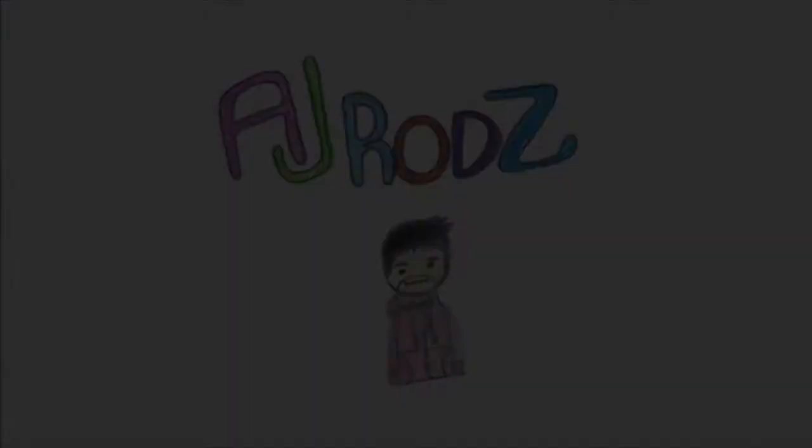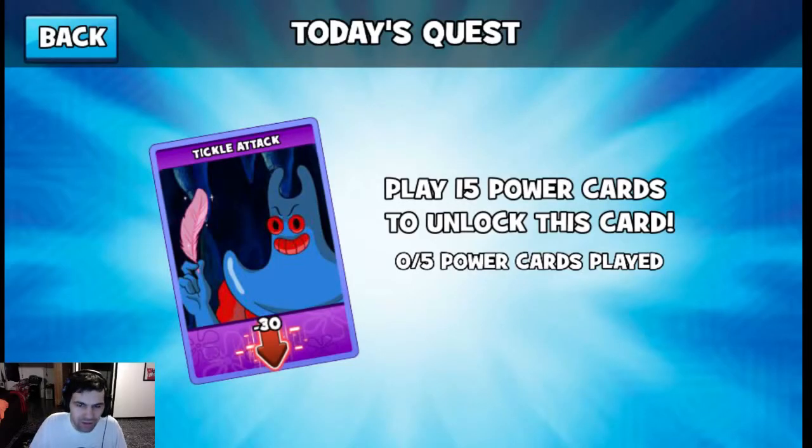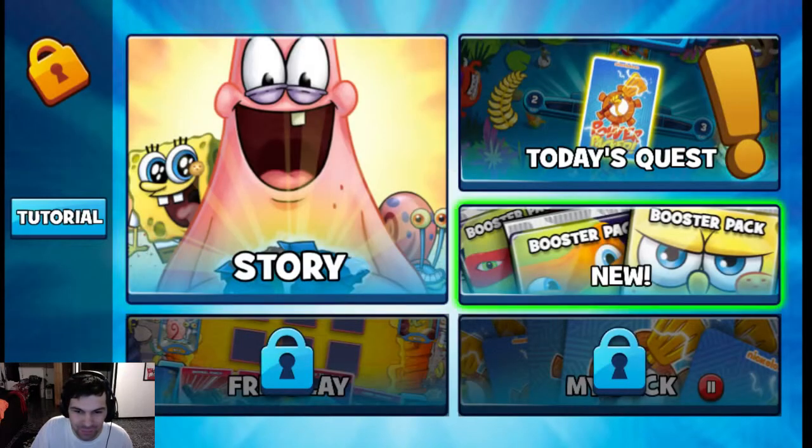Now we're back! More Nickelodeon Power Pact. There's actually a new today's quest: play 15 power cards to unlock this card — 0 out of 5 power cards played. Minus 30, the Tickle Attack. That's gonna be awesome. I really want that one.